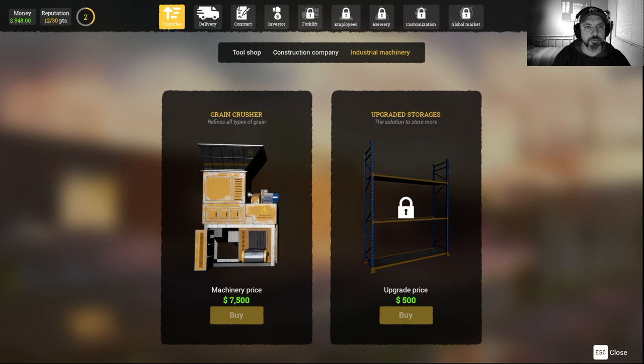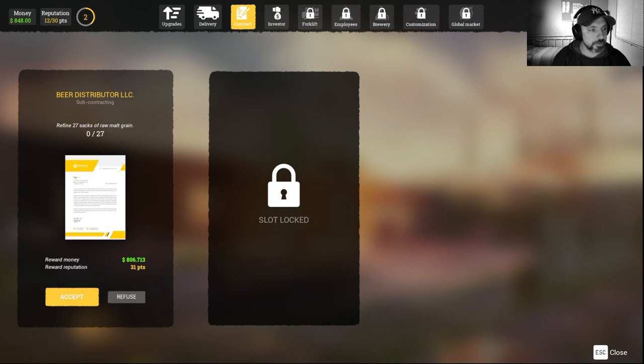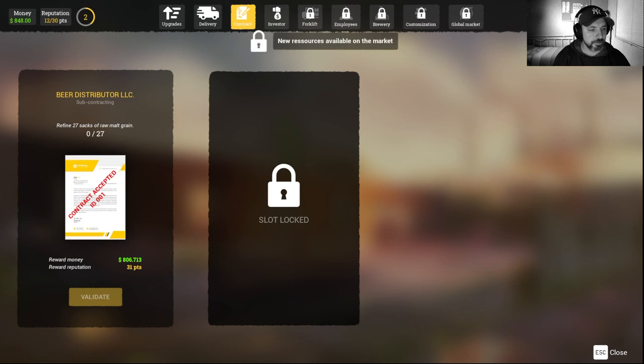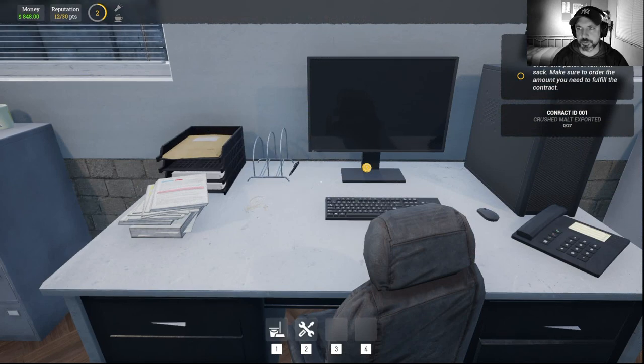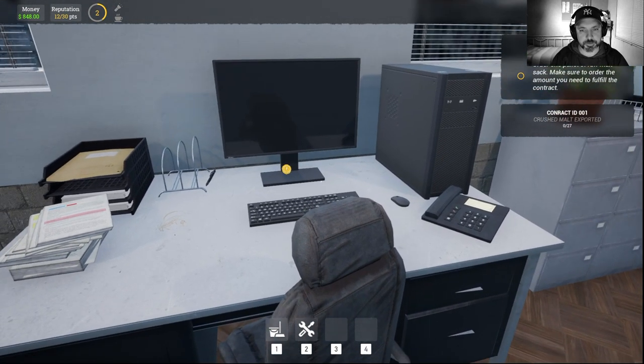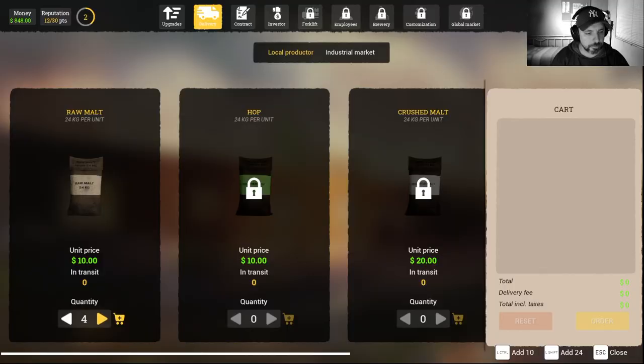Okay, I have the contract. There's the first contract — beer distributor. We need 27 sacks of raw malt grain. That is expensive. Just get it. We don't have much money anymore. Yeah, the raw malt — we are ordering now. 27. Can we get 27? I think no... 27.